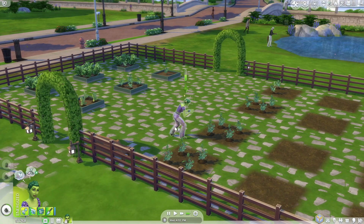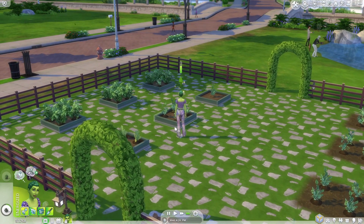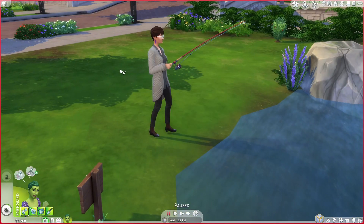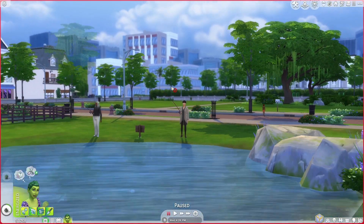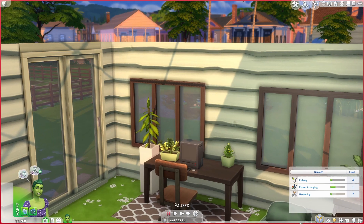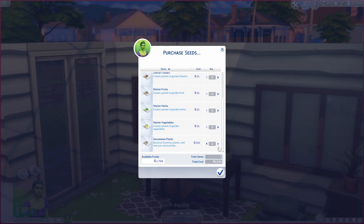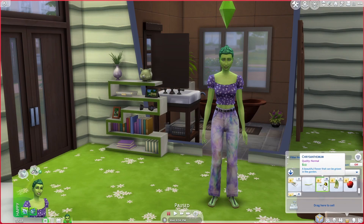I thought researching gardening would get her gardening skill up too but apparently not. Octavia — she is super cute. We're level seven of gardening now, so I think we can actually order new seeds. I ordered three of these to see what we get — that's like all our money. We got a bunch of chrysanthemums, bananas, plantains, apples, and grapes.